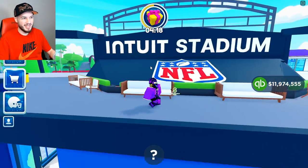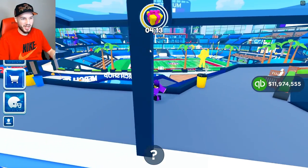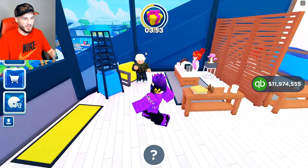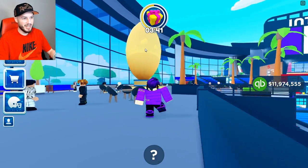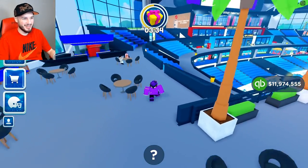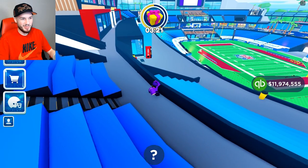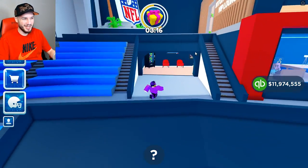Now here we are on the second floor of the Intuit Stadium. Got some nice seating, some palm trees to block your view of the game. Mostly on the second floor it's luxury stuff — like here we got the spa, I guess you can get your massage mid-game. Looks to be a coffee shop with no employee. We have a giant golden football — I'm not sure why, I guess that is the staple in the TurboTax Stadium. And next we got a clinic — so just more health stuff. I don't know how many people are getting hurt at this stadium, like there are just multiple health clinics throughout. Are people like falling down? I don't know.